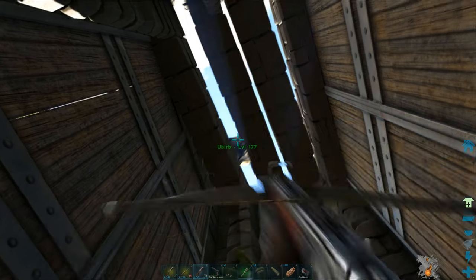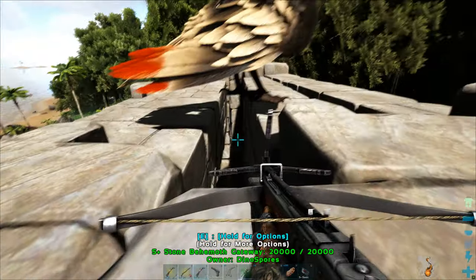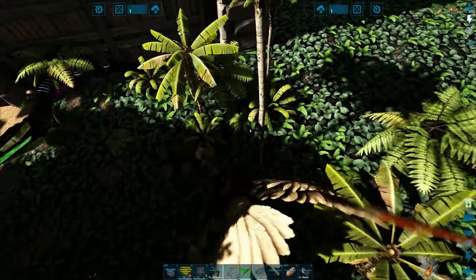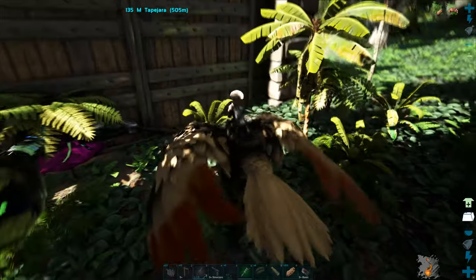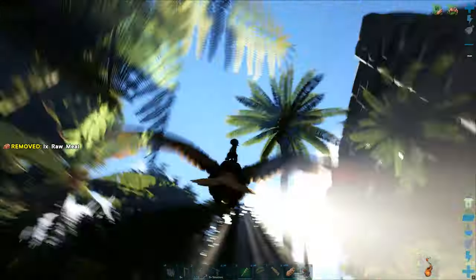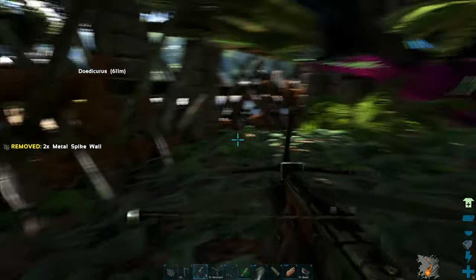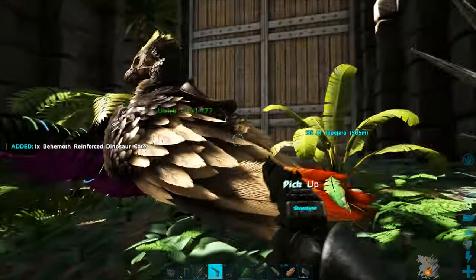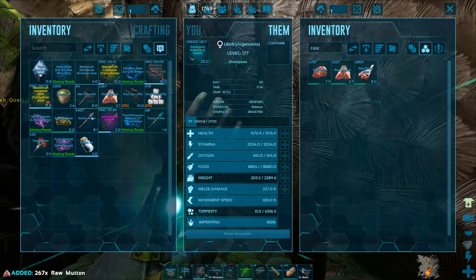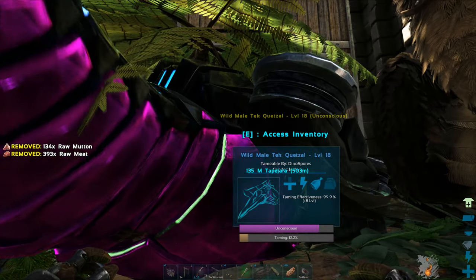Right, gotta get myself out quickly. I nailed the landing — great. Let's get the spiked walls and make sure nothing can attack it. Better yet, let's get the gateways first, line them up around the perimeter, then make sure nothing can attack it because quetzals are super vulnerable. I believe that's every part of it sufficiently blocked up. Let me check for any gaps — those terror birds in the last episode with the direbear really made me paranoid. And we've got our quetzal — level 18. What a specimen.